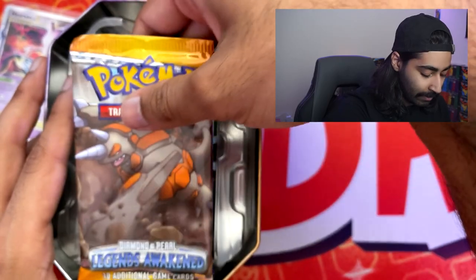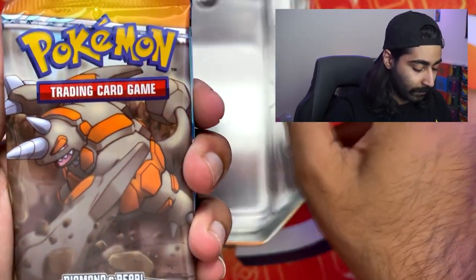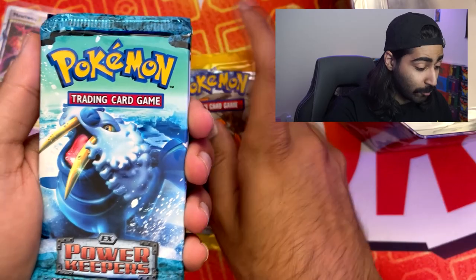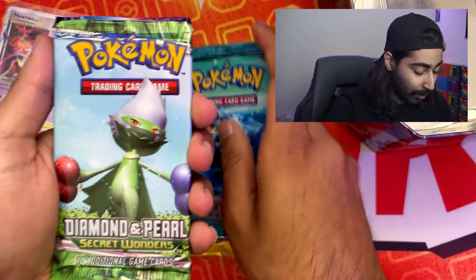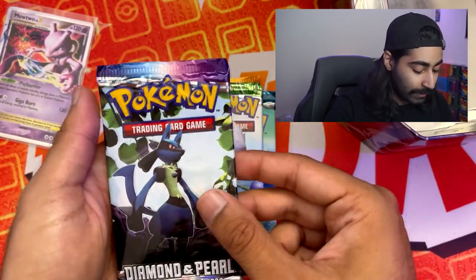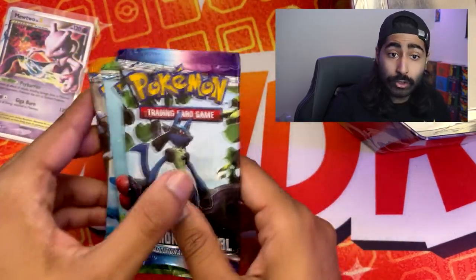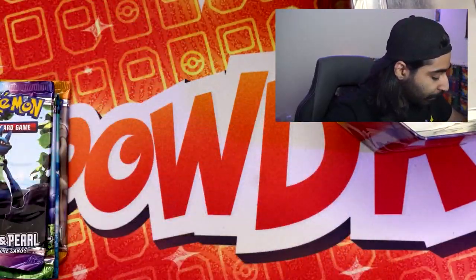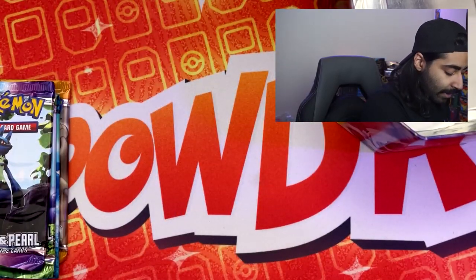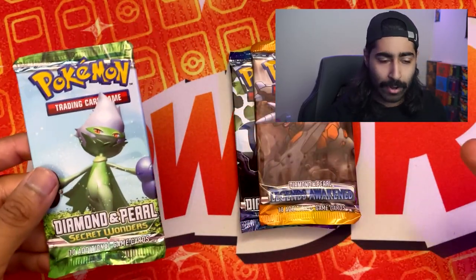Let's check out the packs that come inside of this. This comes with: Diamond and Pearl Legends Awakened, EX Power Keepers, Diamond and Pearl Secret Wonders, and Diamond and Pearl Base Set. This is absolutely amazing. These are the oldest packs that I've opened on the channel. This is insane. And of course I have a bunch of other special sets today — we got some Champs Paths, Shining Fates, Shining Legends, Hidden Fates, all this stuff.